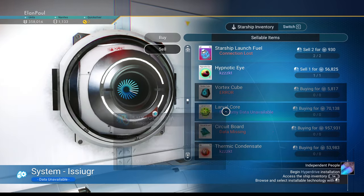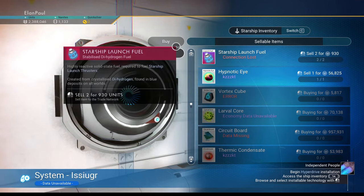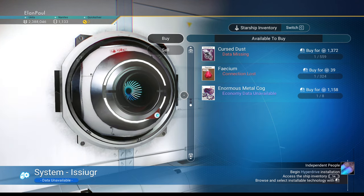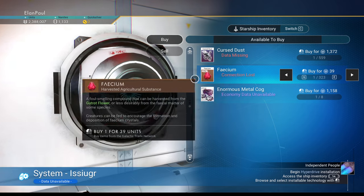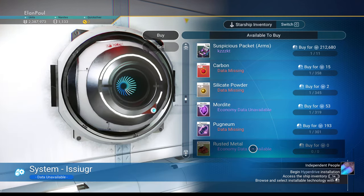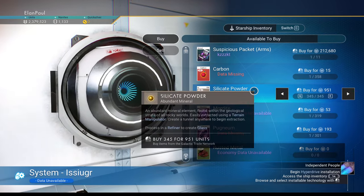Before buying anything — you don't have money yet — you need to sell some stuff. Get rid of: the worm skin folio for 2,484 units, the cursed dust for 215,000, the manuscript for 2,000, the nip-nip buds for 137,000. Then scroll down to your ship's inventory and find the salvage data — that's worth 2 million units. Do not sell the hypnotic eye — you'll need it for a recipe later.